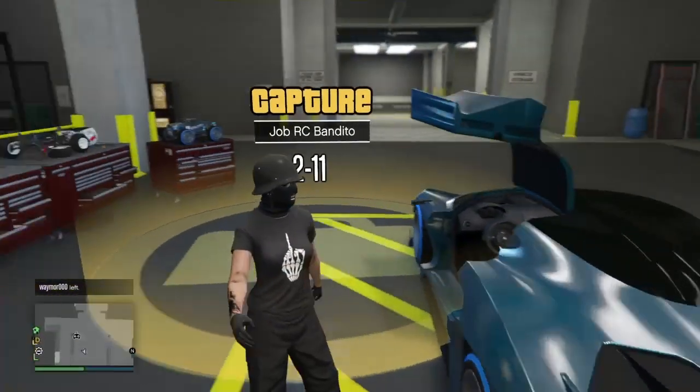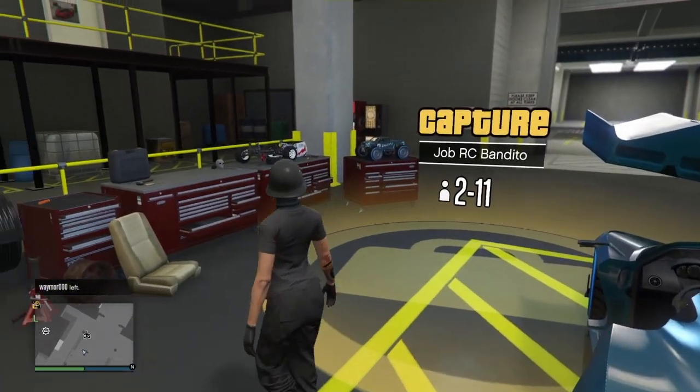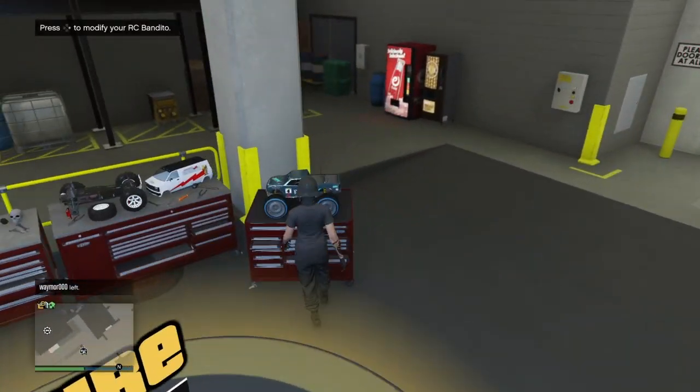Once you did that, the mods should go onto the RC Bandido. As you can see, the RC Bandido now has all the mods — it has the Benny's wheels.